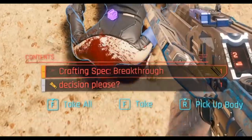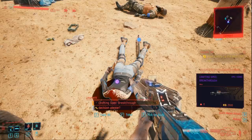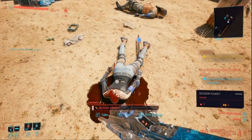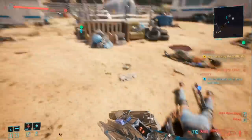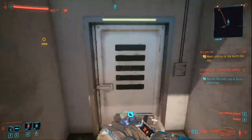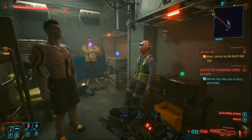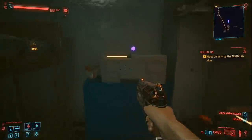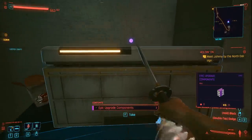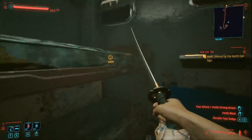As you can see, on her body — what's left of it — she has the crafting spec for Breakthrough. So you must pick that up, and we can craft it. Also after you've grabbed that, come down the stairs here — there's actually another secret. You can get the crafting components for the bounce back upgrade just here, as well as some epic crafting components. It's kind of like a little loot stash down here.